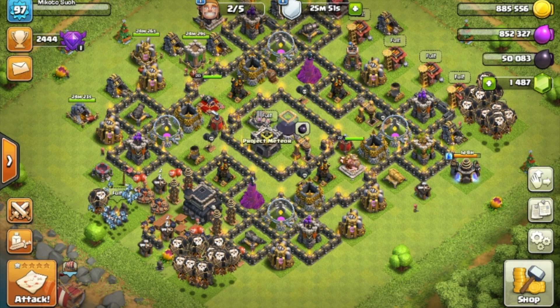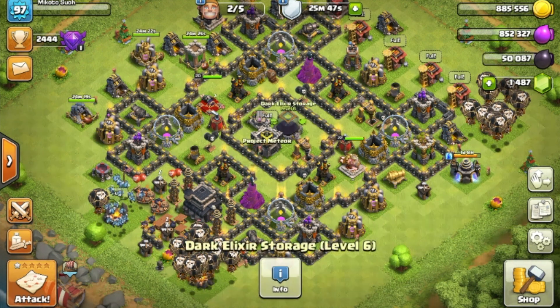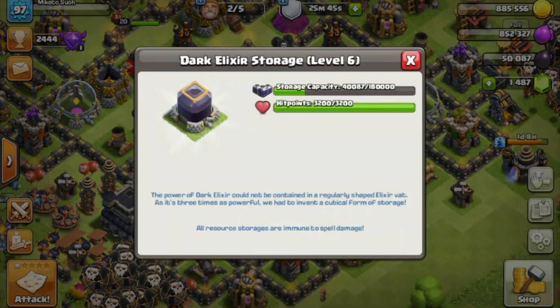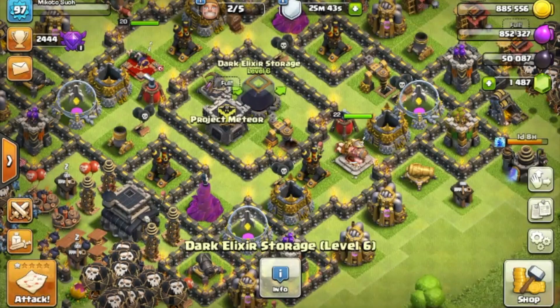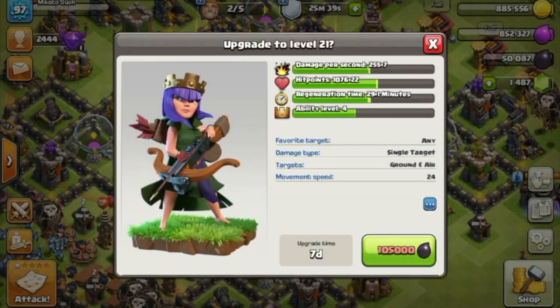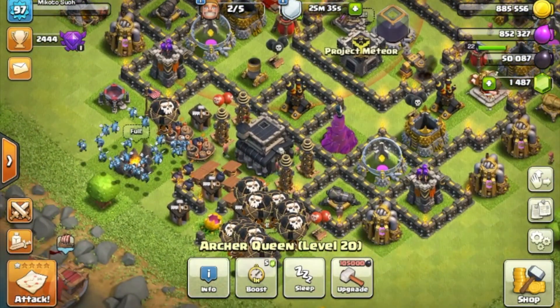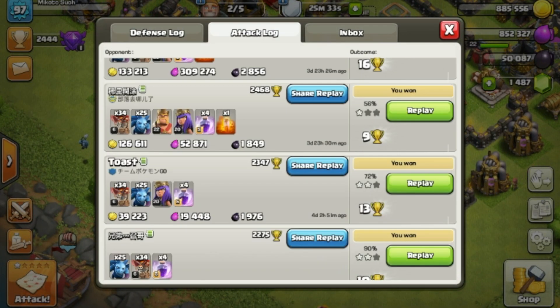I get asked a lot in the clan about how to farm Dark Elixir. We want to get this guy filled up — we got 50,000 in there right now — and people usually want to do their King and their Queen. It can get really expensive, so let's go see how we can go get some Dark.